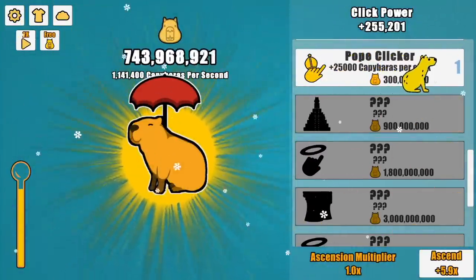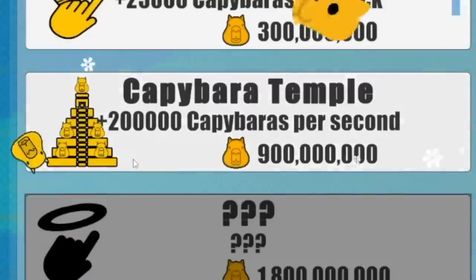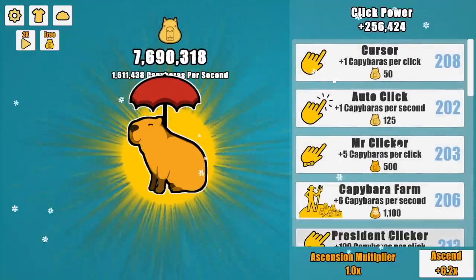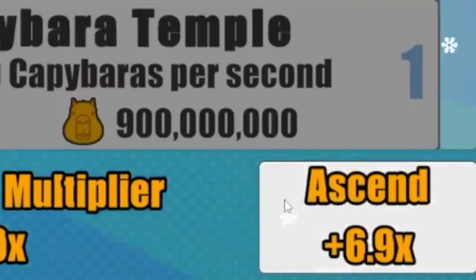Hello golden capybara, doing a little dance across the screen — thanks, friend. I've really hit a steep wall in the earning money department. So I think I'm buying the capybara temple. Just dumping money into upgrades for a minute to see if my ascension rank rises. That's not working either — it's fine. I finally got the perfect number of ascension rank.